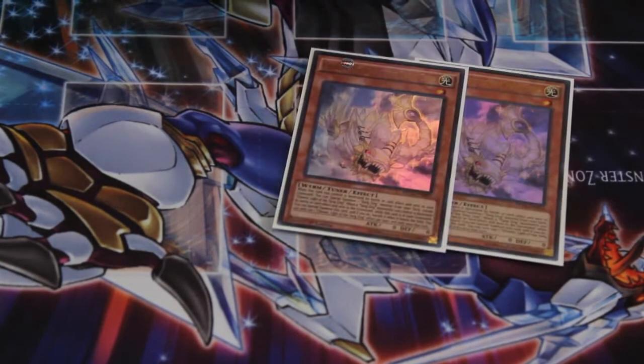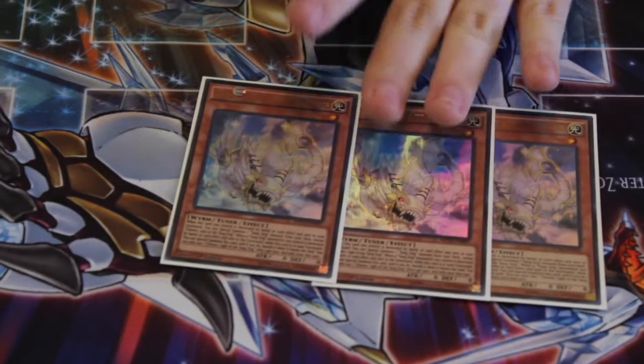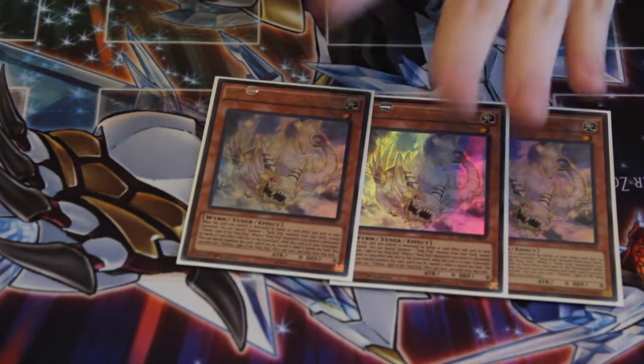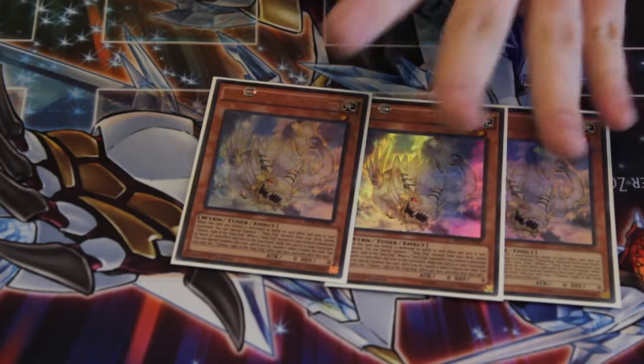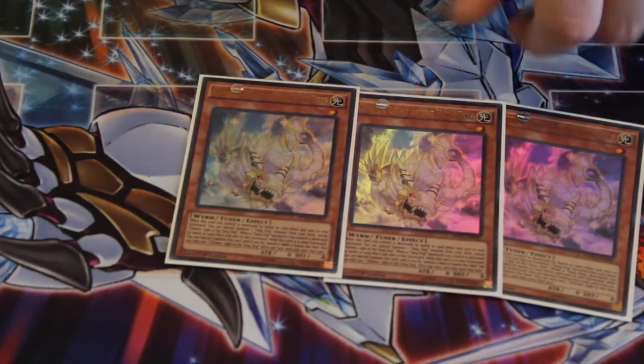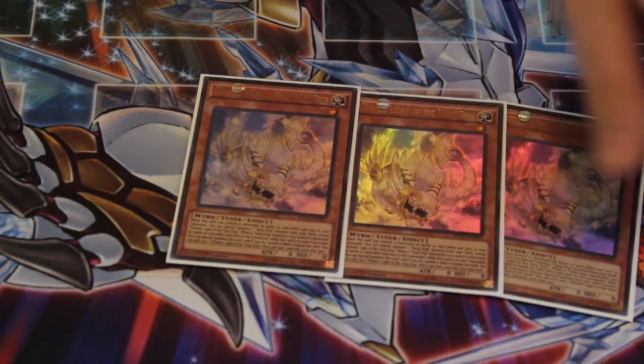Next card — three Chiwin, Light of the Yang Zing. Essentially the other tuner that you need for the deck. Level one, goes with anything whenever it dies — special summon any other Yang Zing from the deck, and you can bring it back from the graveyard as well when any of your other Yang Zing monsters are destroyed.